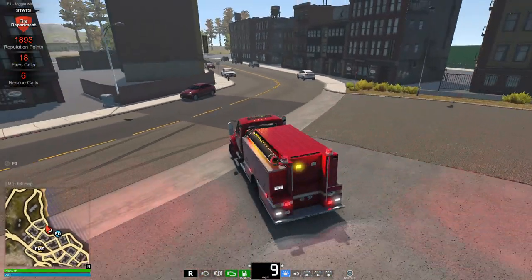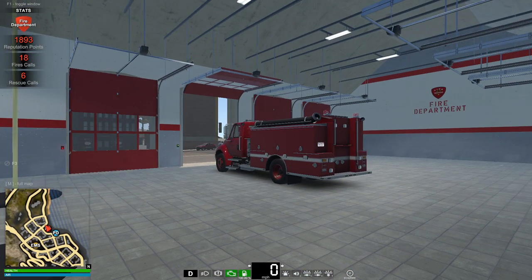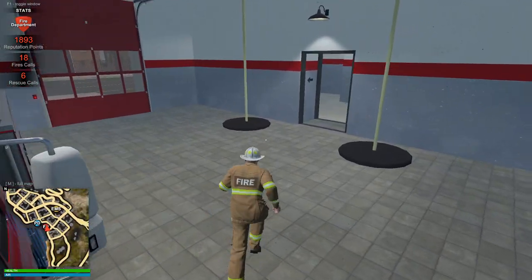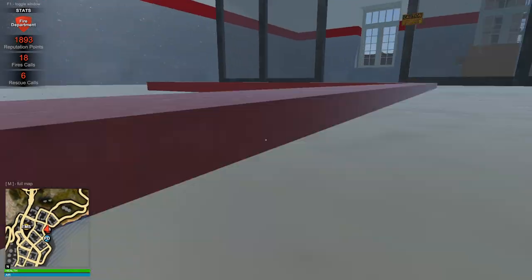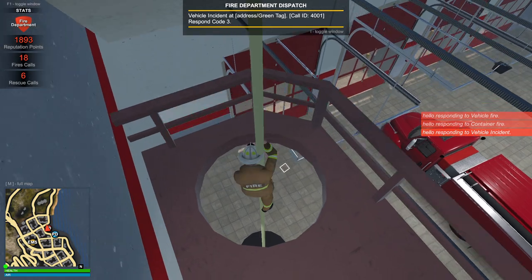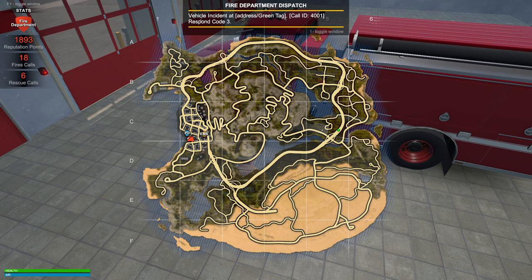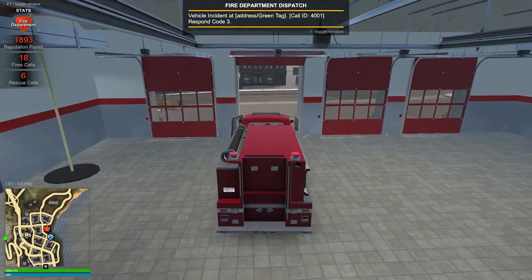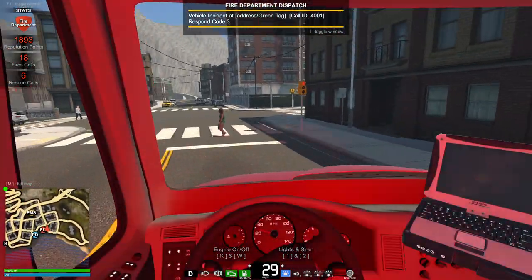Okay everyone, we have just arrived at the station. I think I'm going to do one more call, and then it's going to be the end of the video. I'll set myself to be available for calls and go upstairs. As you can see, it's really just boxes all around the place - I don't think they've finished the fire station yet, and I don't know if they ever will because we're getting a new map. We've just done three calls in this video. This next call looks like it could be a very bad one.